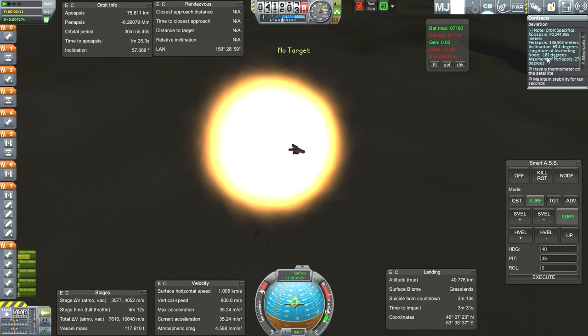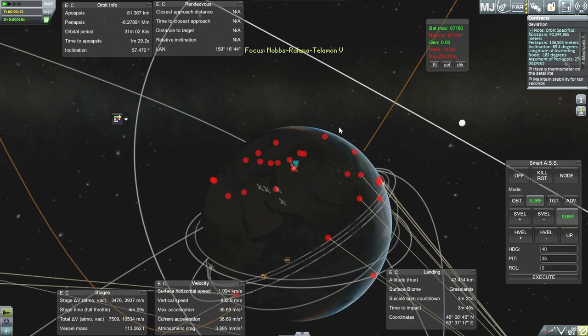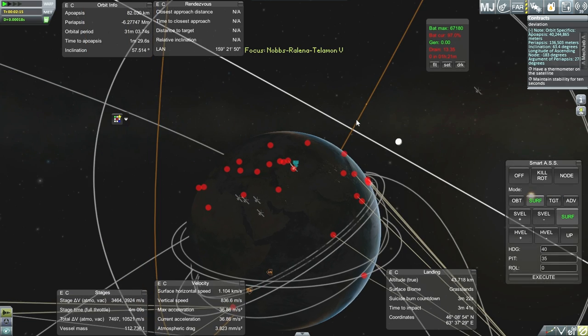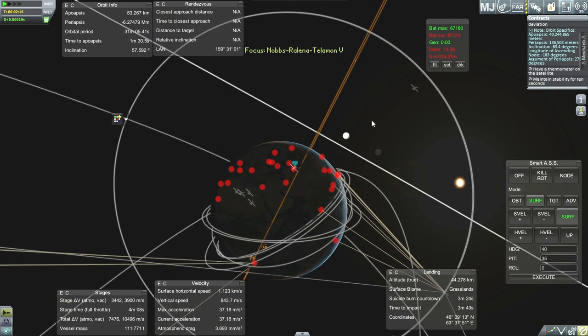I suppose negative 183 degrees will be the equivalent of 177 degrees, right? I'm assuming this is true. We're heading towards that number, though I don't know if we're going to hit it quite right. We might have launched too early — we're not too far off, but we might have launched too early.